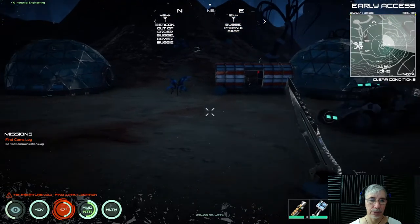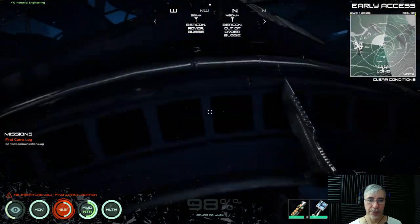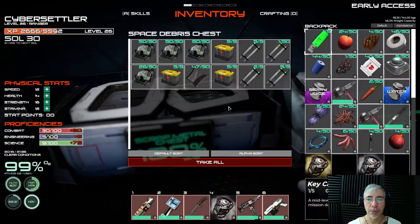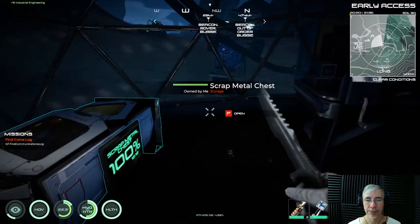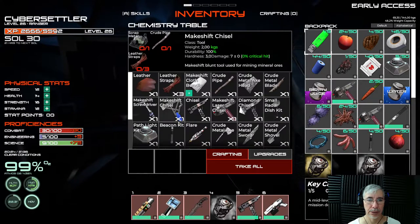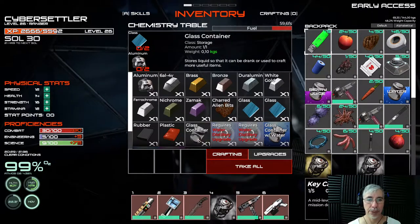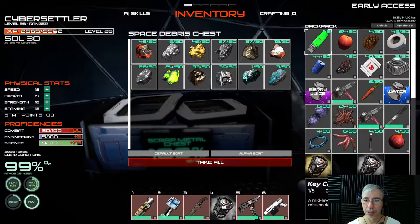These rovers need hydrazine to be powered. For that we will need a chemistry station to craft the hydrazine, and we also need an empty glass container — to craft one we need glass and aluminum to craft a glass container.